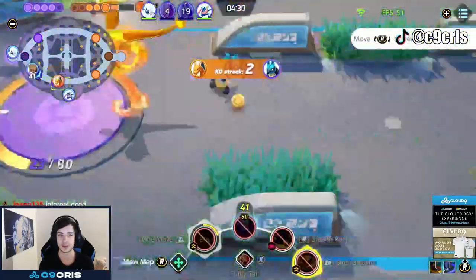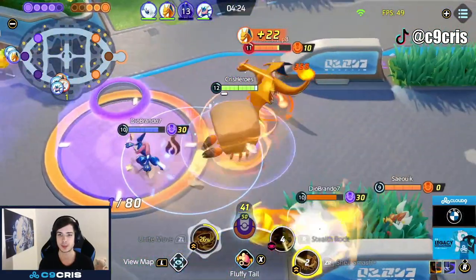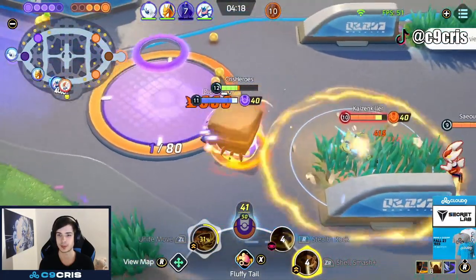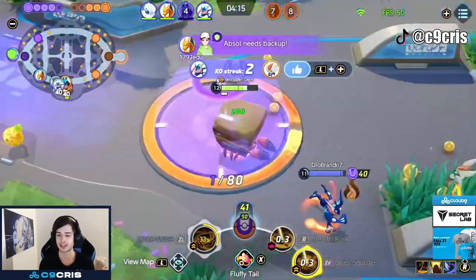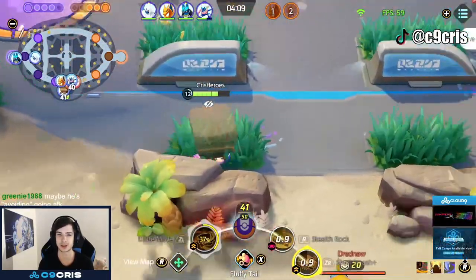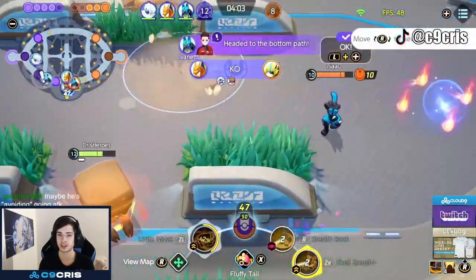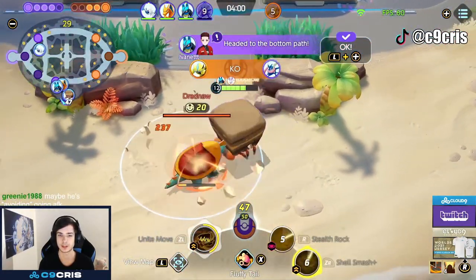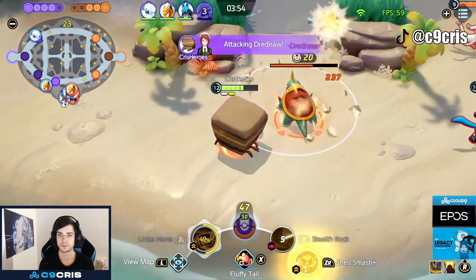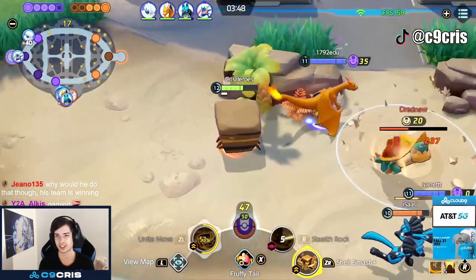We still have a disconnect, it's still 4v5, but we just have so much pressure on the map that the enemies don't even notice that we are one less person, just because I'm creating so much pressure. People just don't even see the Stealth Rock sometimes. This ability can crit, which is hilarious — it can do sometimes 1,000 damage, and you just don't expect it. It's just this small circle on the ground that does damage over time. It also helps you clearing Zapdos or Dreadnow very fast — he's one of the best characters at taking these objectives fast. They see the 800 crit, 900 crit — it's still debatable if it's really worth taking for, but I still find those crits very hilarious.